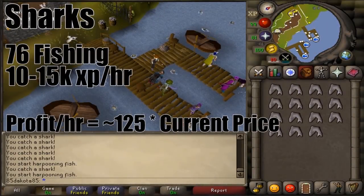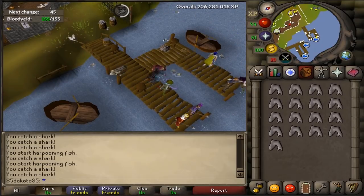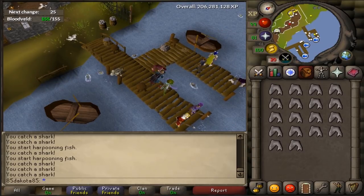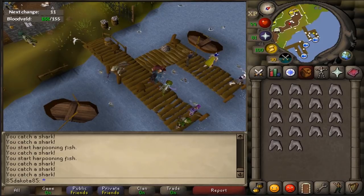Sharks are like a step up from monkfish. They require 76 fishing, and the best place to catch them is definitely the Fishing Guild. Don't forget that you can use a Dragon Harpoon to speed up these catches, which is pretty big for sharks. This still isn't a huge profit — there's really no fishing method that makes ridiculous profit — but it is more GP per XP than monkfish. So if you want to take this all the way to 99 you can; it's going to be pretty slow, but it's one of the best ways to make as much money as you can from 99 fishing.